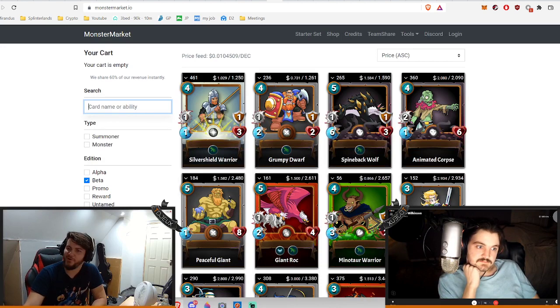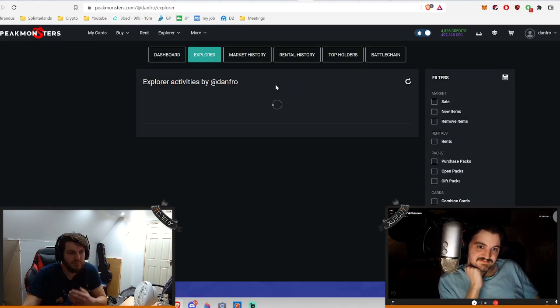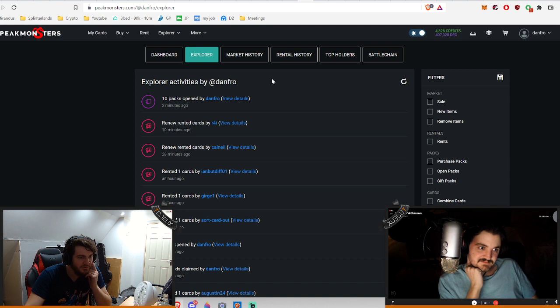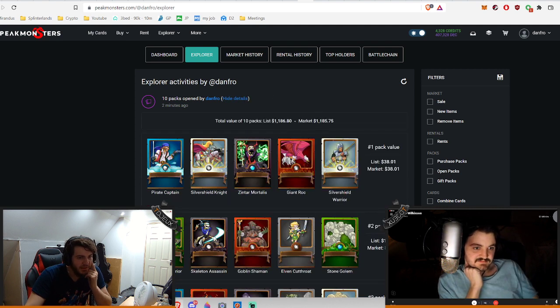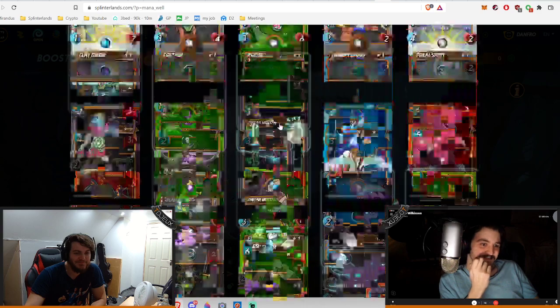Obviously Chaos Legion's just coming out, so... Guys man, maybe I can check on Peak Monsters — I can just go to Explore and see what the estimated market value is of the packs. The estimated market value and list value is somehow this. Maybe it's like, cheaper if you buy a high BCX of them or something. I'll take that guys, that's insane man! Holy crap! Let's go! Extra Valdemore man, that's sweet! Awesome man! Congratulations man, that's incredible!